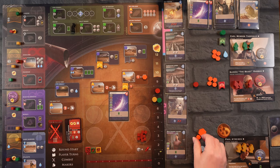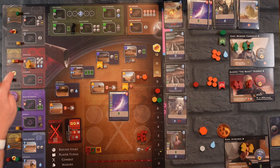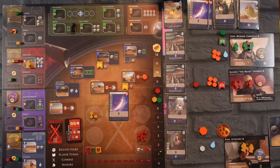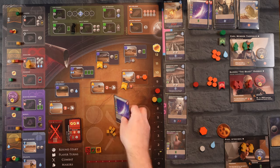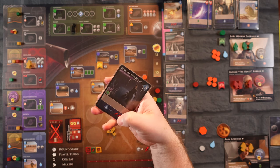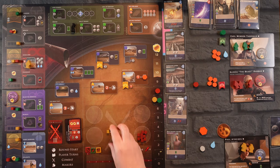We are going to pay six spice and put an agent on Highliner, which moves us up — we don't take that point unless we pass him, so I'm really hoping he doesn't get a Fold Space this round. This gives us five troops into combat and two water. It was expensive but we have plenty of spice. We also draw our extra card — we got the Bene Gesserit Sister, which might come in handy, and we trash the other card. A pretty good turn.